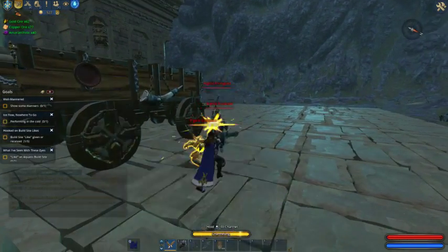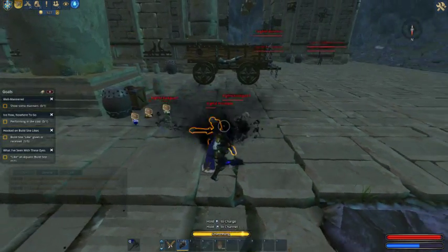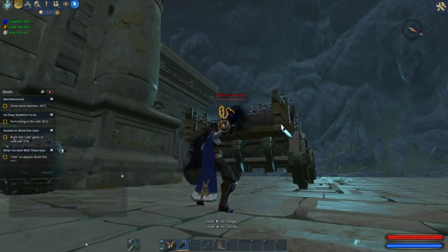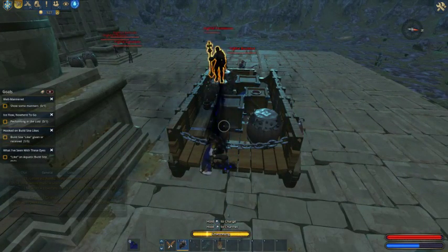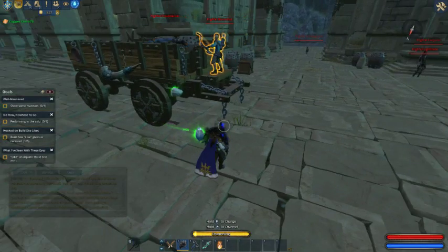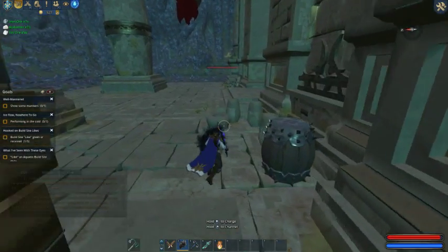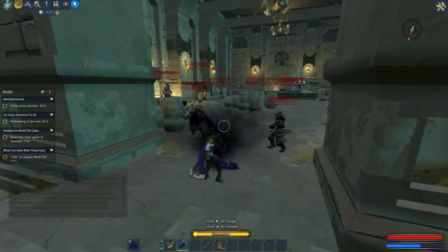Sometimes you'll see stuff that looks like chests but they're just props. The elite's inside that room. Let's go take down the elite. The crystal should be near the elite — the crystal is not always there, but usually it is. They're shooting at me — I really wish this shield would block stuff.